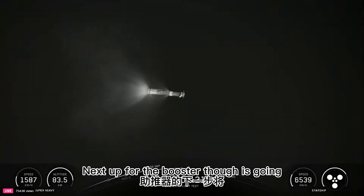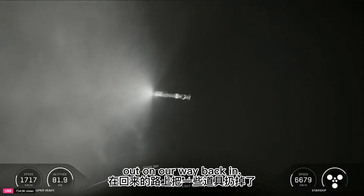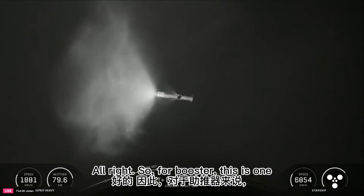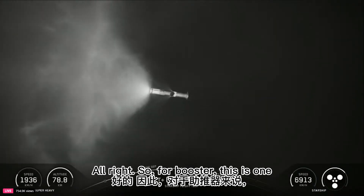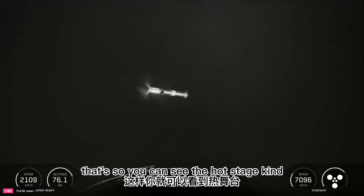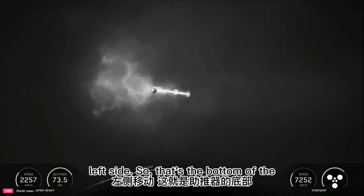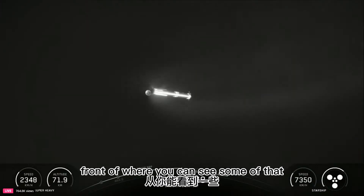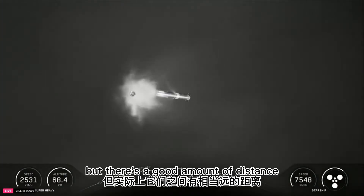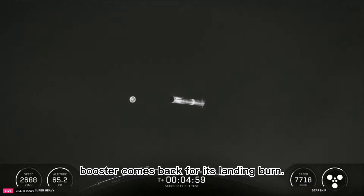Next up for the booster is going to be its landing burn. There's a cool tracking shot — we dump some of the prop out on our way back in. For booster, the main thing we're trying to get is this landing burn. You can see the hot stage making its way towards the bottom of the booster, about to pass right in front where you can see some of that prop dump happening. They look close together, but there's a good distance between them. The hot stage will splashdown in the Gulf while the booster comes back for its landing burn.